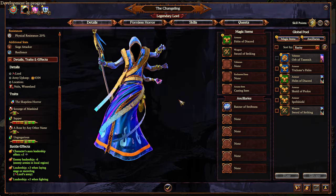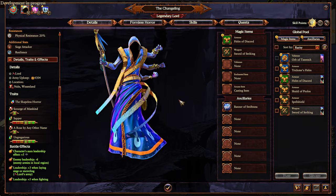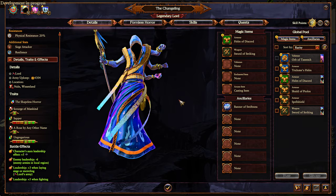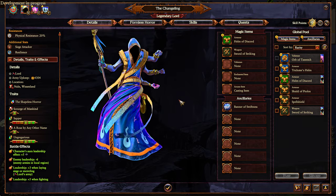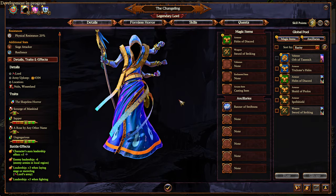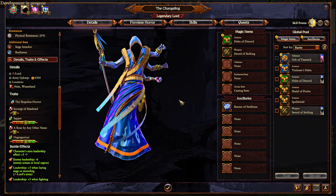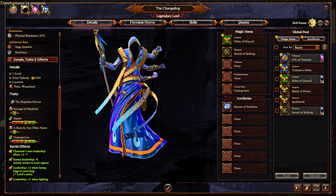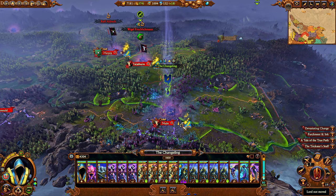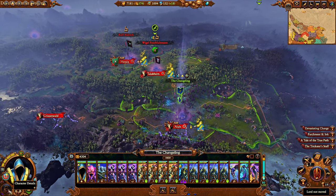Welcome everyone. Questine here with a discussion about the defeat traits in Thrones of Decay patch 5.0 for the new Legendary Lords. I did go out of my way to ask Creative Assembly directly if I could showcase this and they said yes — basically anything that can happen in the sandbox is fair game. It's just the DLC stuff. I don't even have the DLC installed. I'm using Realms of Chaos because it's just much faster — don't have to wait as much for the end times.